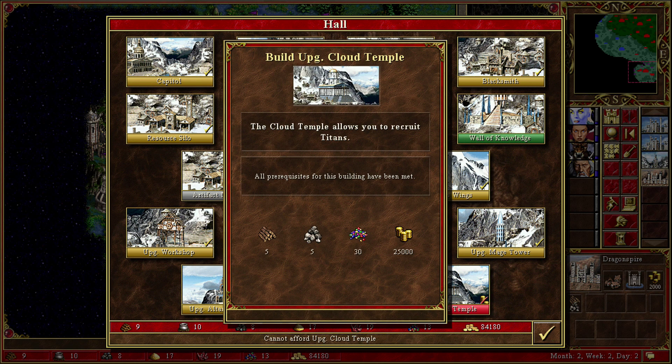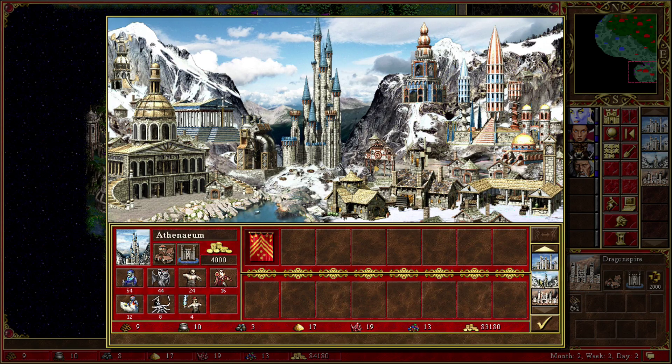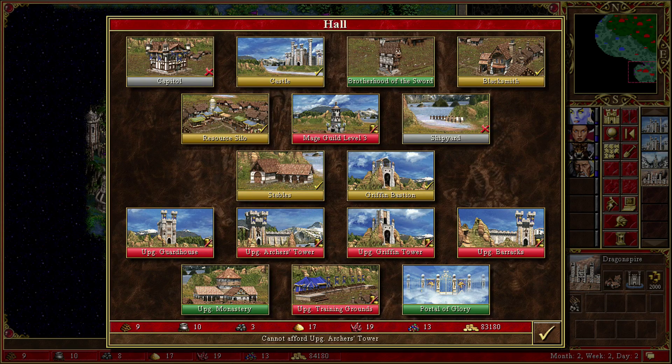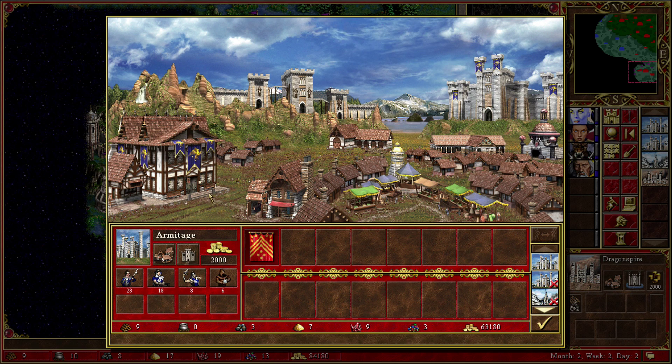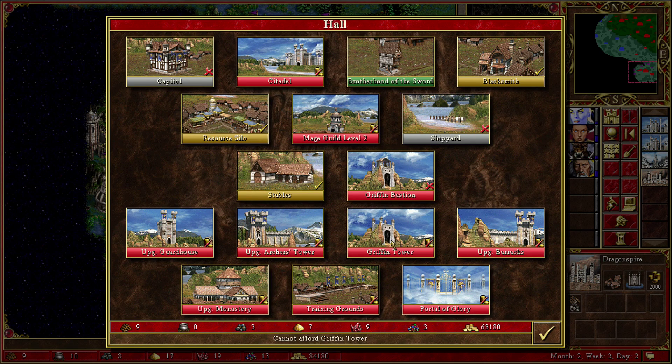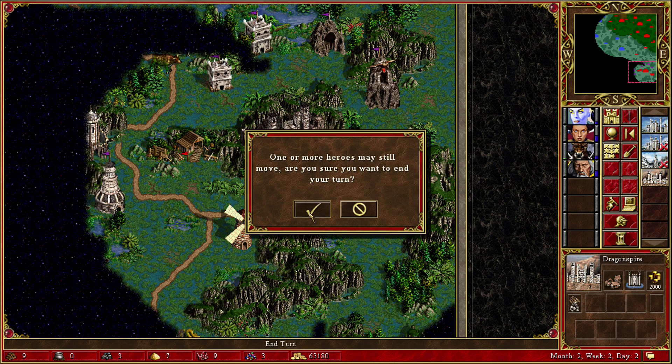What about this one? 30 gems — I mean, the money's not a problem, but 30 gems is kind of crazy. We've got Portal of Glory finally — 20,000 gold. That's perfectly all right. And then the rest of the stuff I don't really have. But let's just go with that — it's good enough. And the turn.